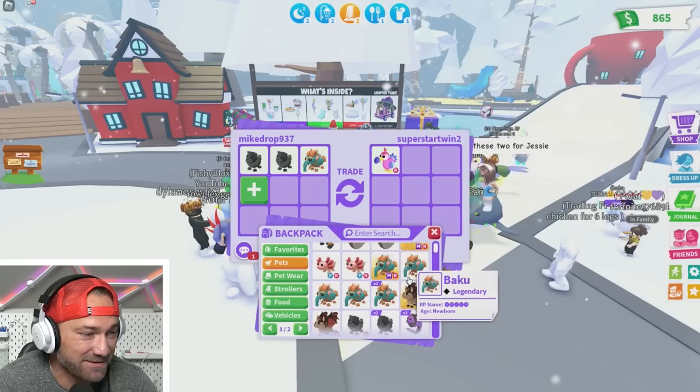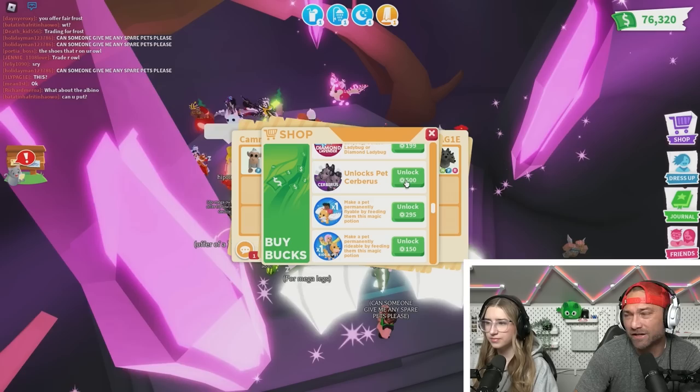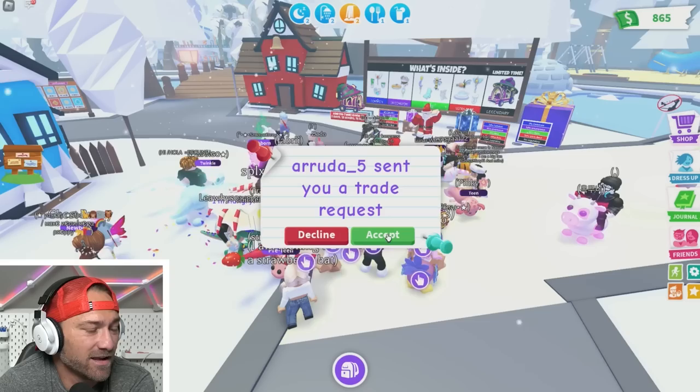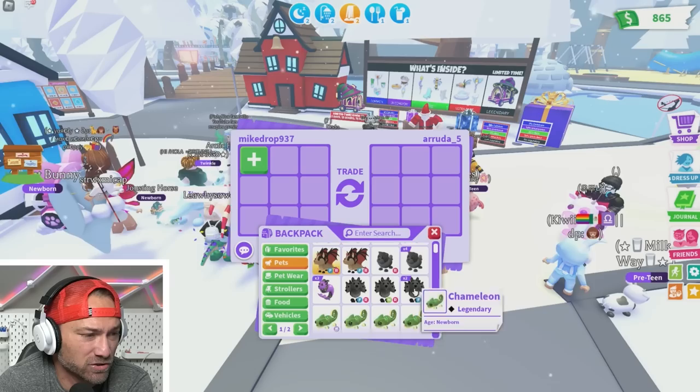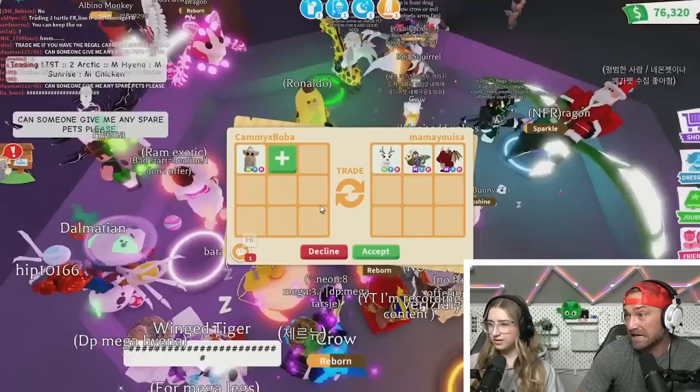I'm low on the Chow Chows — there's only like three B's really. I'll do one more Black Chow Chow. The services are literally right there — you could go buy a Neon and age it. I probably wouldn't do it though, I'd rather have the Albino Monkey. I'm going to do a Baku and one Black Chow Chow.